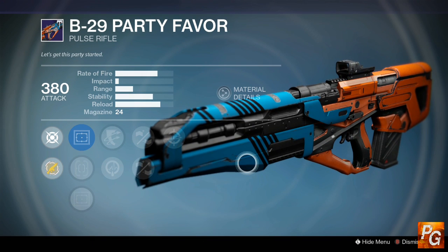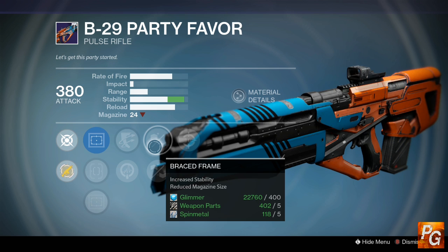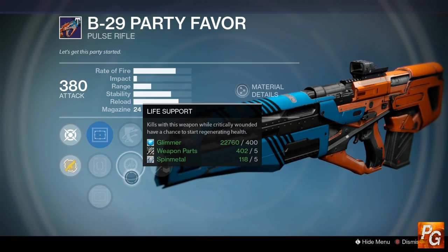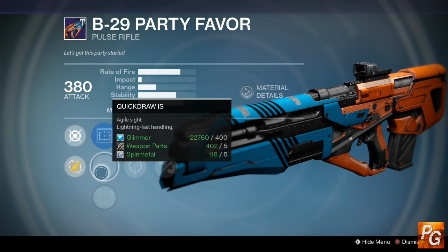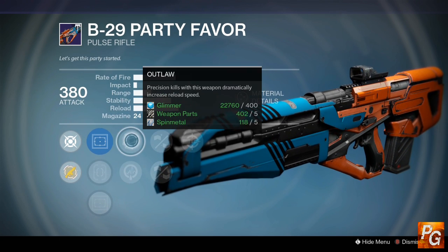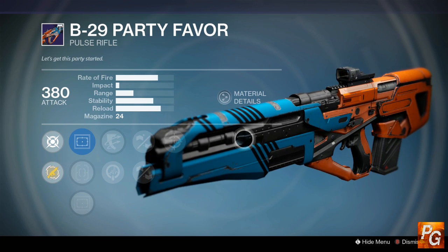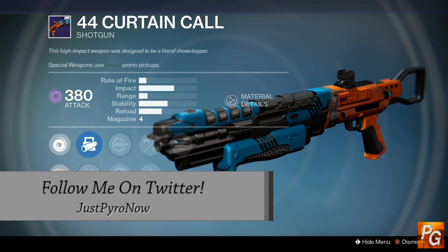The B-29 Party Favor comes with an interesting roll this week: Head Seeker and Braced Frame for super good stability, or Pendant Magazine if you want to completely waste all that stability. Outlaw or Life Support are your side options — Reflex, Quick Draw, and OEG side options don't really matter. This is the only one that gives you any kind of boost, and it's to reload. Either Outlaw or Life Support will be good on this. Combined with Braced Frame and Head Seeker, you have a potentially fun pulse rifle for the Crucible.